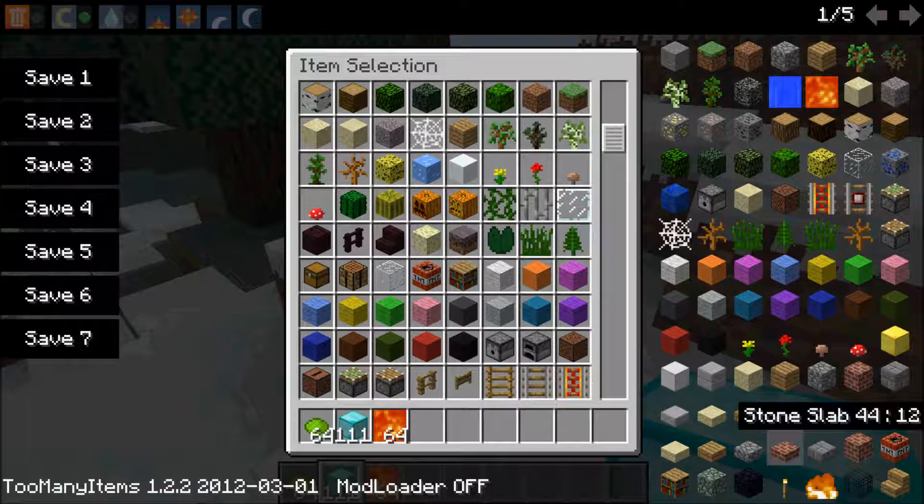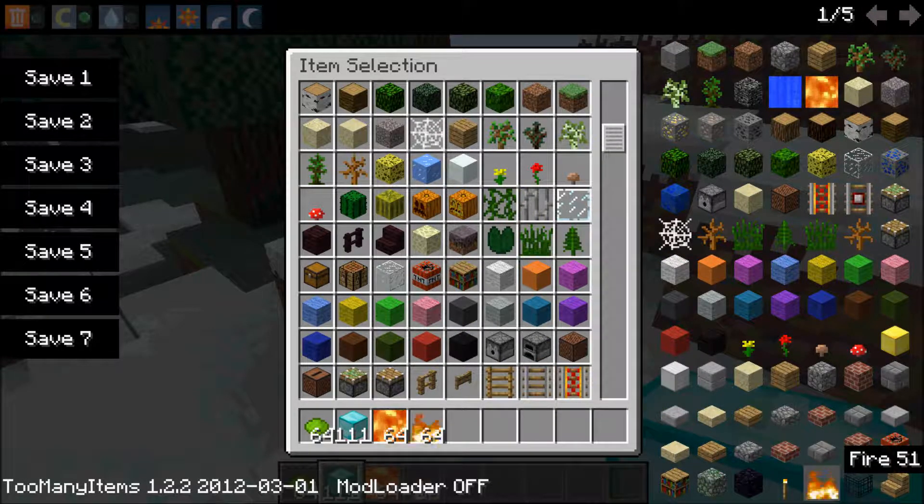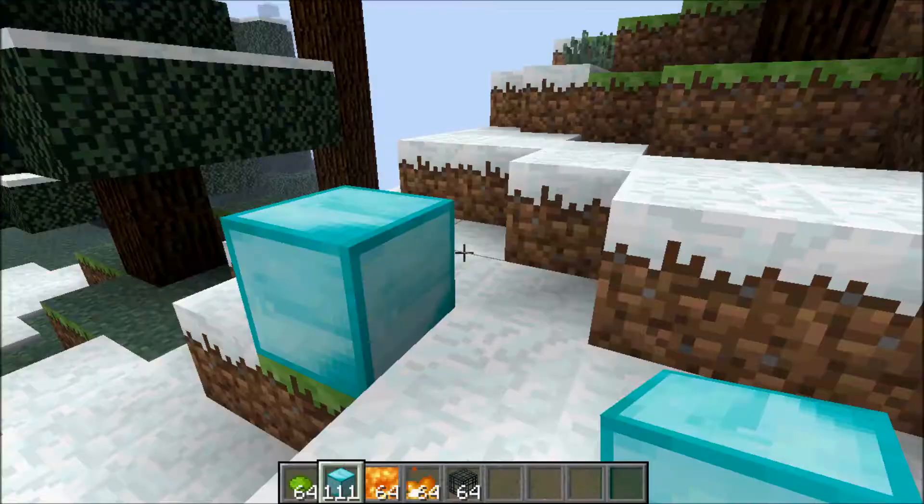Now I'm in creative, and it also tells you the ID of whatever block you're hovering above. So like this — items you can't normally get without hacking or whatever, and mob spawners.